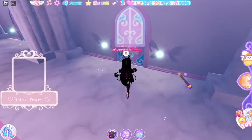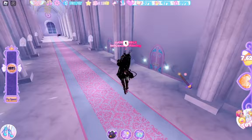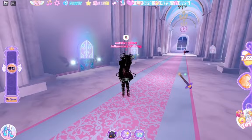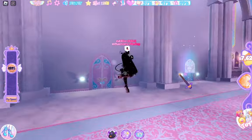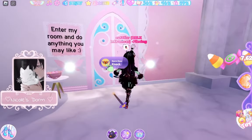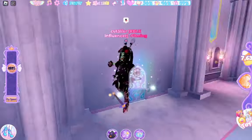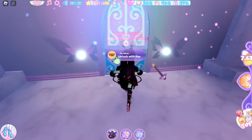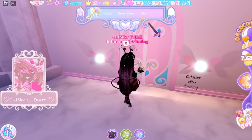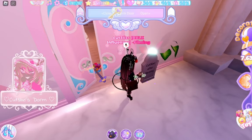The next candy location is here in the dormitories — you just fly into people's dorms and see if they have candy outside of them. I didn't think I was getting lucky in this server, but there is candy here, so thank you Nicole! That was the only dorm with candy. However, I have my own candy at my dorm that I can open and collect as well.